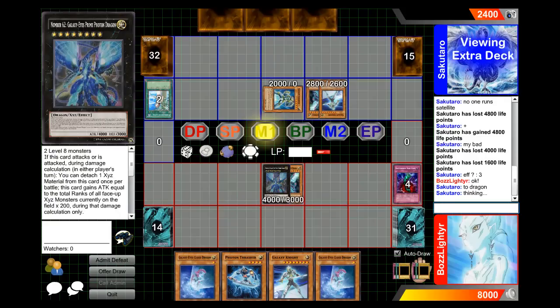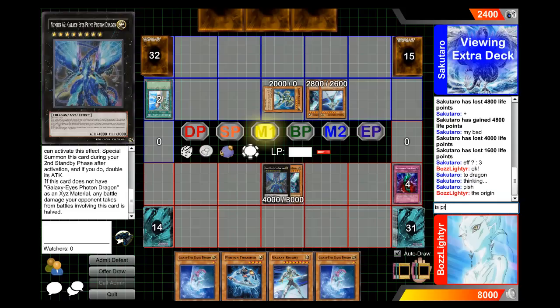Unlike me, he's using actual Rank-Up Magics. I'm just using Rank-Up Magic: The Seventh One, where you draw it and if you draw it during your draw phase, you can basically get a free Chaos Number, as long as it's between 1 and 7. So it's really, really powerful, but of course if you open with it, then it's dead.